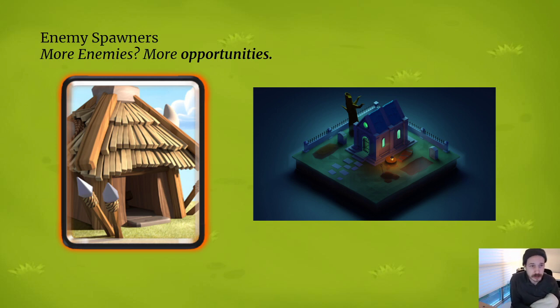Then we have the enemy spawners, which are dropped onto the map once the player chooses which one to add after level up. These different enemy spawners generate different types of enemies, and each enemy type has its own traits and weaknesses. So maybe you build cannon towers to deal splash damage to masses of zombies from a zombie spawner, or you build an ice tower to slow down ghosts from the graveyard to keep them from outrunning your projectiles.